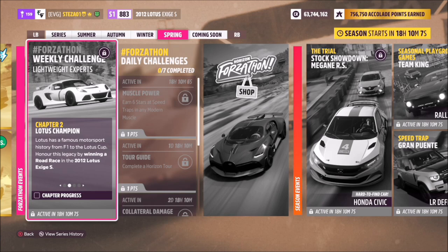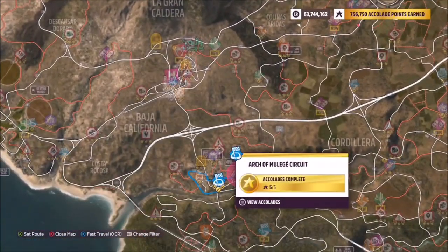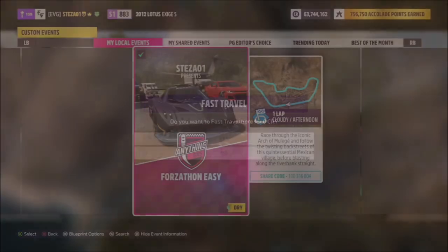The first challenge is really easy — it just wants you to win a road race in your 2012 Lotus Exige S. As per usual, to complete this challenge we're going to head over to the Arch of Mulege circuit. This is where I always do these road race events, as I have a blueprint set up there.